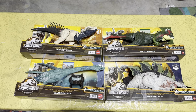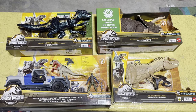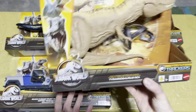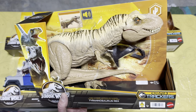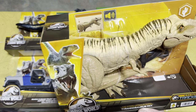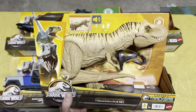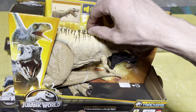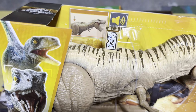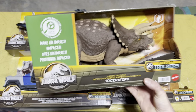Now let's take a look at some of the specialty dinosaurs and sets from the Dino Trackers line. First up we have the Hunt and Chomp Tyrannosaurus Rex. I love the paint job on this one — that desert feel with the stripes is really cool. It comes with capture gear and has great action features. This is one of my favorite T-Rexes that Mattel has done, and they've done a lot of them. Scan code — add that one to your collection.